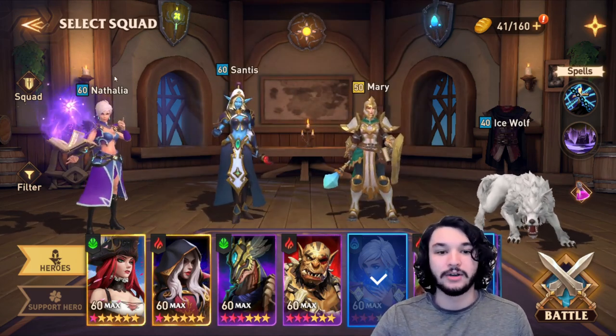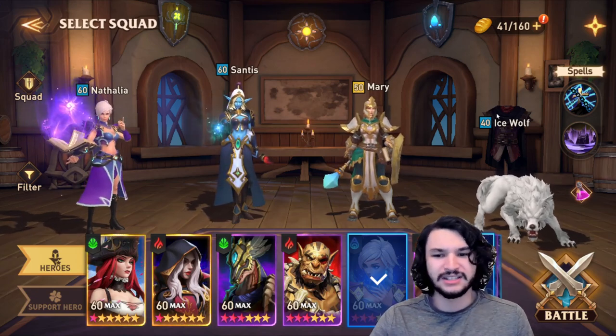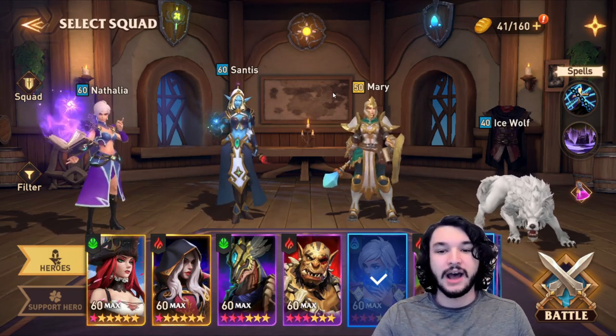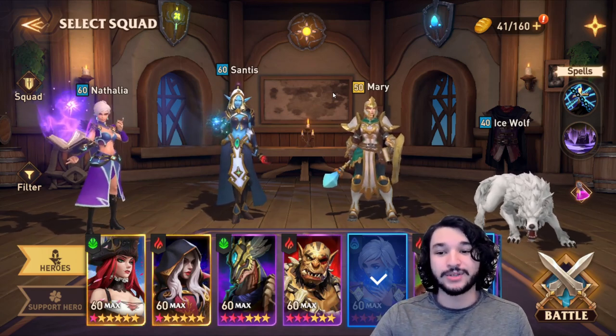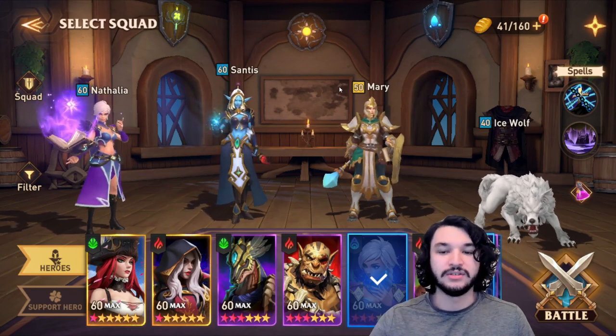With this squad, you're also going to need a pretty well-geared Nathalia, and your Santus can be pretty much just tankier stats — curse set is preferred. It actually increases the viability of this comp and I'll go over that in just a moment as well. Mary and Ice Wolf don't need too much gear, but we're going to go over speed tuning in just a second.